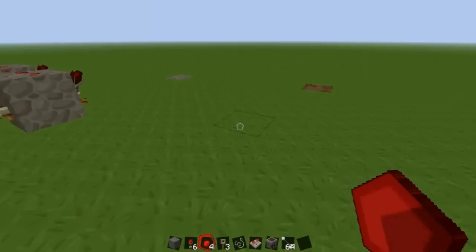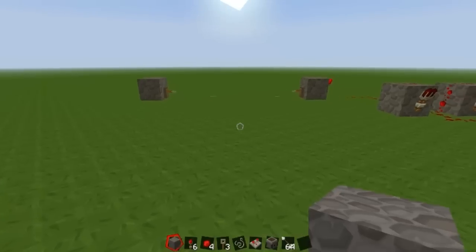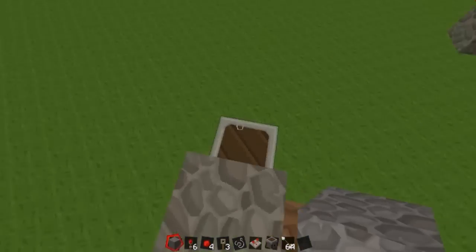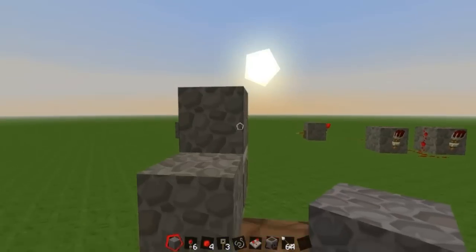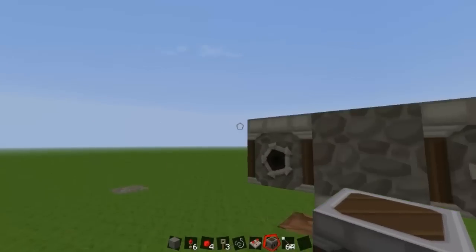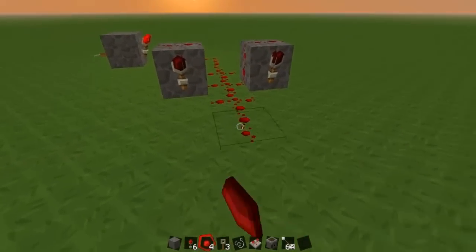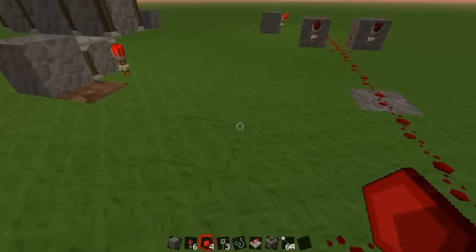Now get out your dispenser and place one there. Get out your cobblestone, place one behind it, hold two up and then one like that so there's cobblestone covering the dispenser, then break one of them so you can jump up it. Get out your dispenser again and place them so there's three of them. Now get your redstone torch, place one underneath both of those, and get out your redstone and run it along like this until it gets to about there.